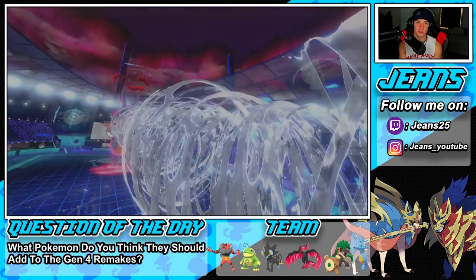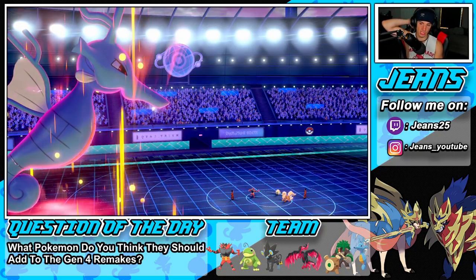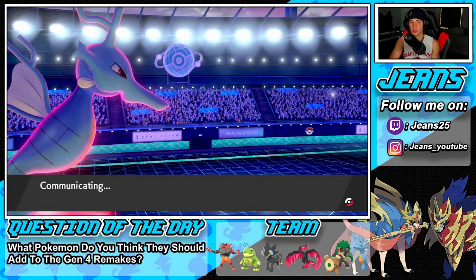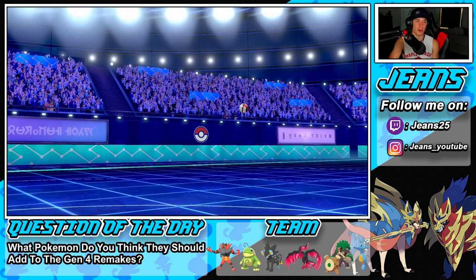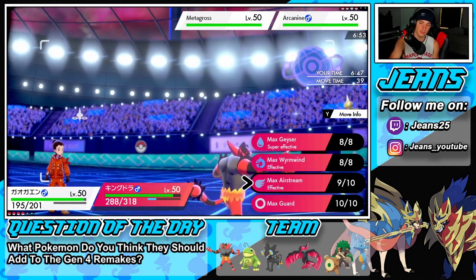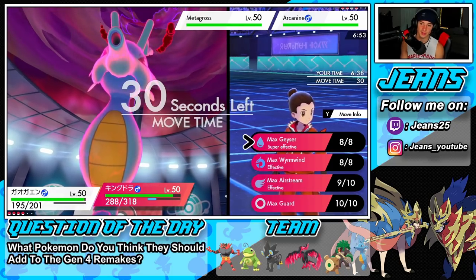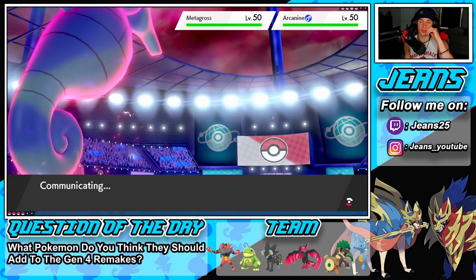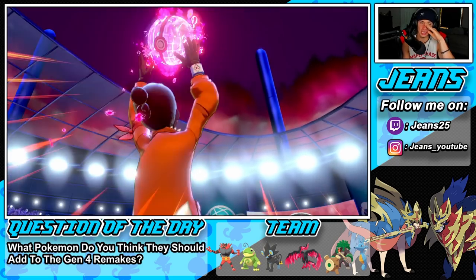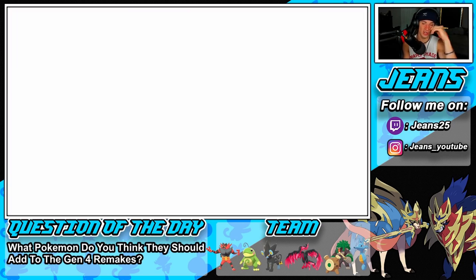I'm going to Parting Shot for Incineroar. I'd rather Parting Shot onto whoever comes in for Whimsicott rather than Arcanine since Arcanine isn't really looking for Attack drops. I have speed advantage, so I'll Geyser it and try to take it out. I can't Parting Shot onto Metagross — clear body blocks the stat drop, and we don't even get the swap! That's the first time that's happened to me.